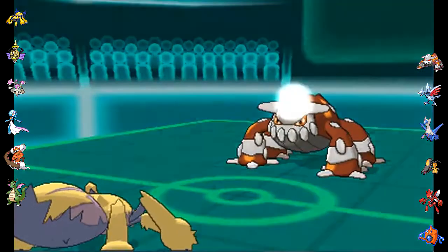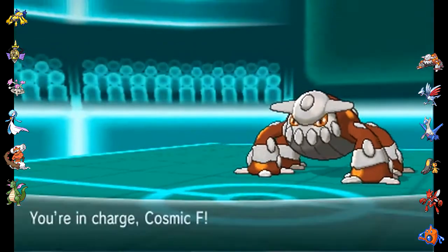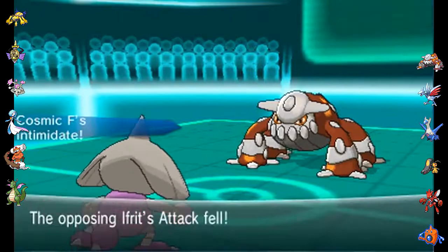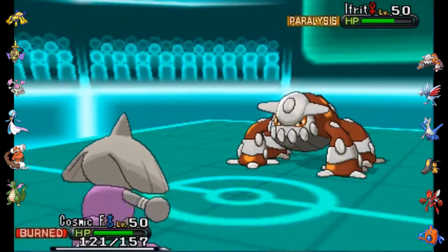There's lots of switching going on here, but I figure this is a fine time to fodder Galvantula, and I just go for Thunder. My opponent actually gets paralyzed, so I'm like, let's not push my luck — let's switch out into Cosmic F. I get off the Intimidate, and now my opponent is going to go for the Lava Plume, and Cosmic F is going to be burned.